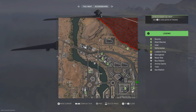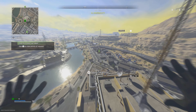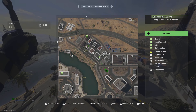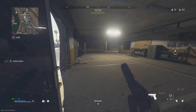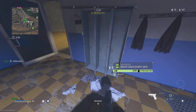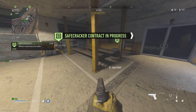As soon as you spawn in, you want to find a safe cracker contract. What we're trying to do is get as much money as possible, so try and find one on the edge of the map where there isn't going to be many enemies. As soon as you land, try and find a gun in case you do come across any enemies. Simply just start the contract and run around and loot while you're in the process of doing the contract. If you see any money lying around, make sure to pick it up.